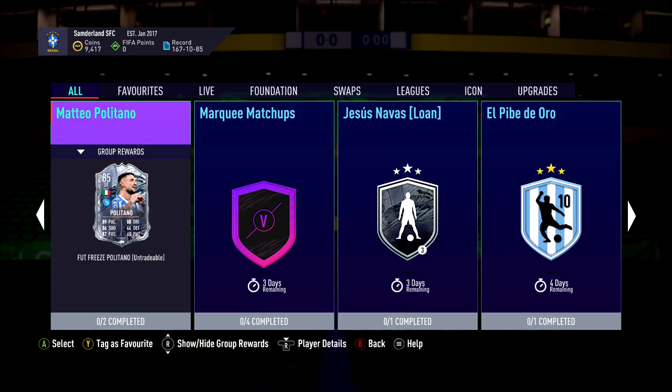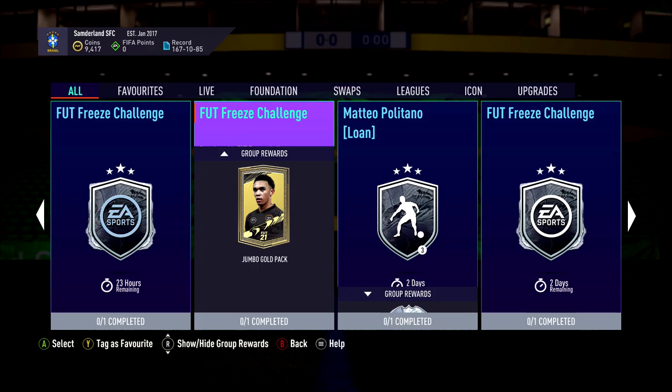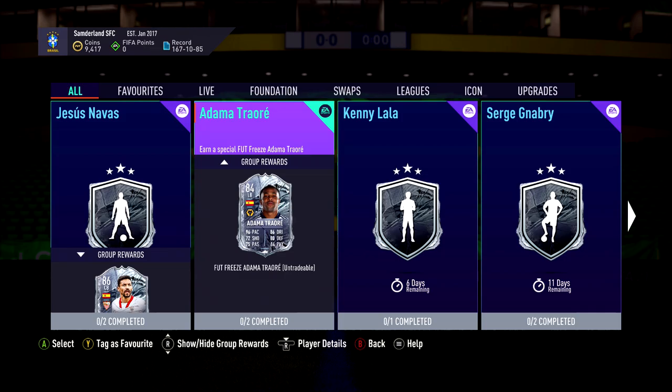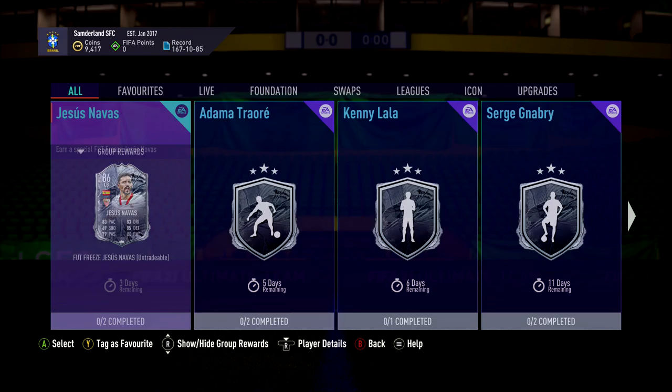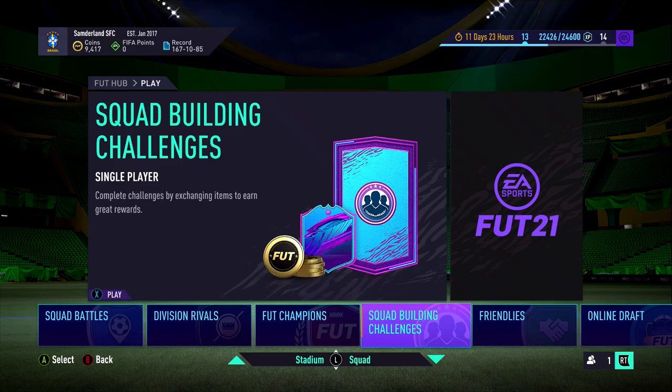We should also have an 86 upgrade — I swear I saw an 86 upgrade on Footbin. Let me check: Footbin says there's a Kenny Lala 86-plus upgrade, which requires a minimum 84-rated squad. That's awful value according to Footbin. Let me reload to double-check. There's also a Foot Freeze challenge, but that seems to be it.